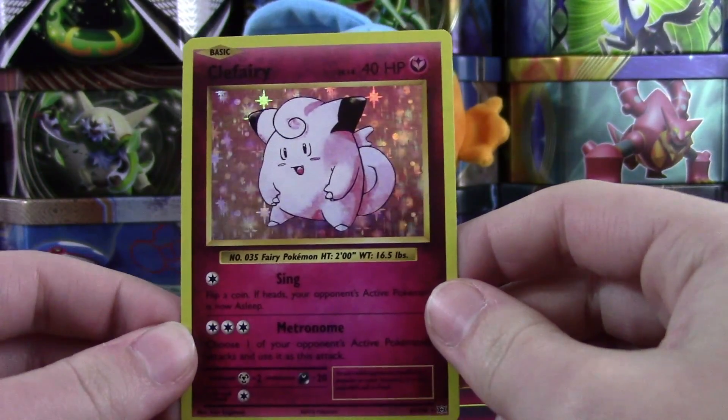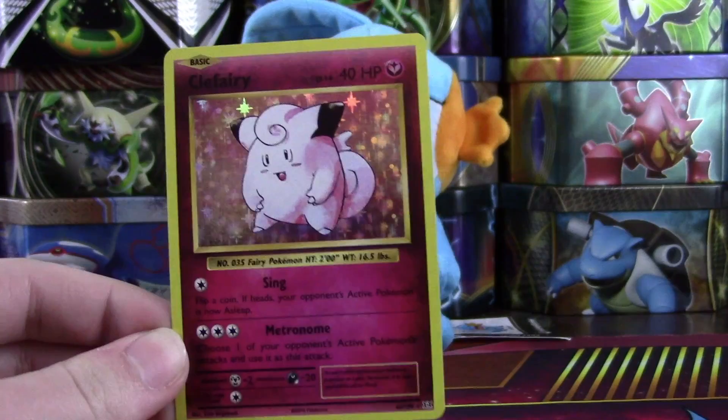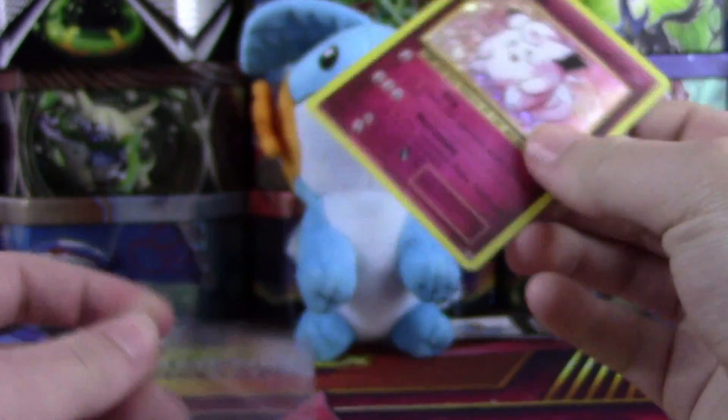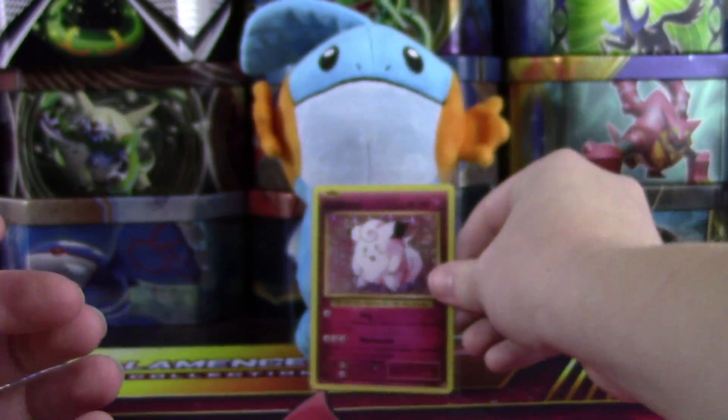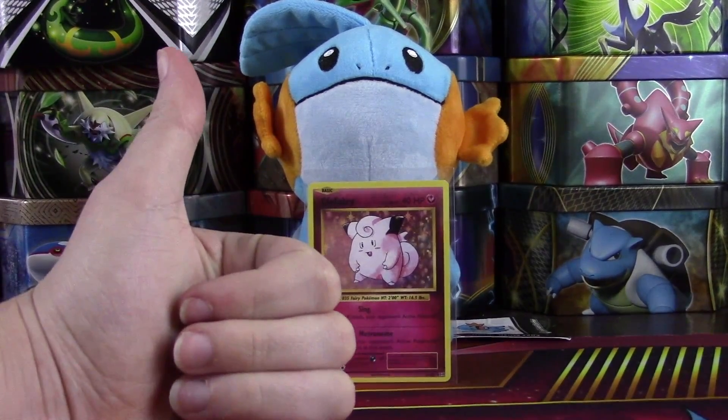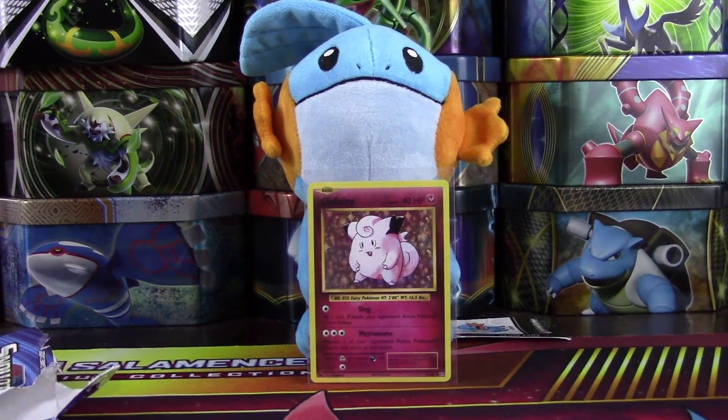So, not a Charizard holo, but at least we got a holo. Clefairy is a pretty cute looking holo. Overall, definitely a good Random Pack Wednesday. Hopefully you guys enjoyed this video. If you did, make sure you leave it a big thumbs up, click that subscribe button, and of course go out and catch them all.